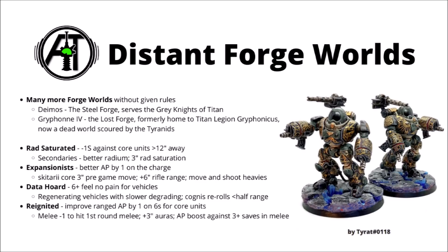Finally, of course there are many other Forge Worlds out there, and there are rules to represent your own custom ones that don't follow any of the core dogmas. A couple of the more notable ones in the lore are Dymos and Griffin IV. Dymos is known as the Steel Forge — the moon of Mars that serves as the armoury for the Grey Knights of Titan — understandably an absolutely clandestine and secretive Forge World, possessing arcane lore far above many of the others. Griffin IV is the Lost Forge, formerly home of the Titan Legion Griffonicus, and now a dead world scoured clean by the Tyranids of Hive Fleet Leviathan — a real wake-up call to the threat of the Leviathan when the Imperium learned of its loss, an enormous and powerful centre of manufacturing instantly snuffed out. In-game, you can choose your distant Forge Worlds to hail from any one of four types: Rad-Saturated, Expansionist, Data-Horde, or Reignited.